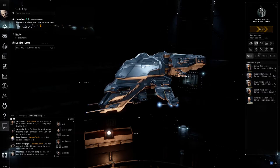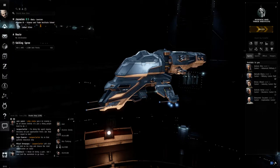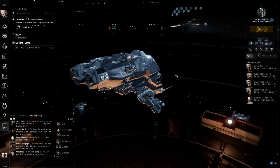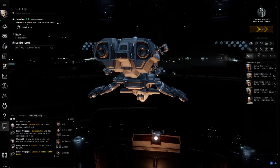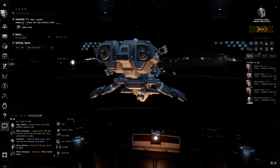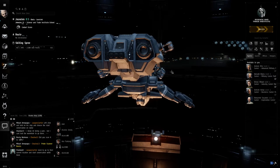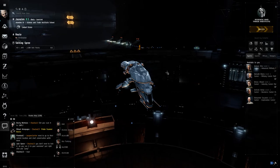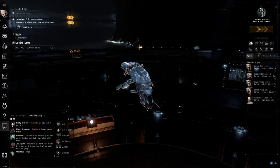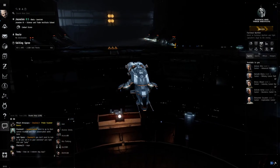Ship insurance — I cannot state this enough: get ship insurance. It doesn't pay out for your entire ship, it just covers the mineral cost of the ship — the mineral cost to build it using a blueprint. It doesn't cover your modules, implants, or always the full cost of your ship. But a little bit of something back is better than nothing.